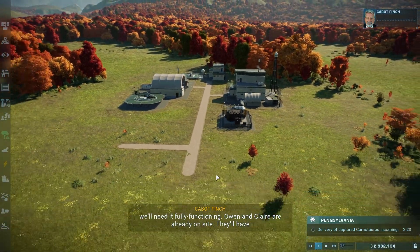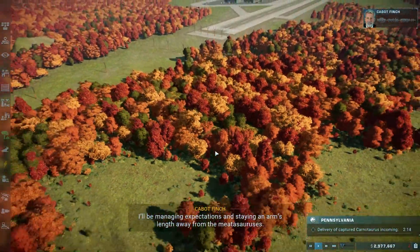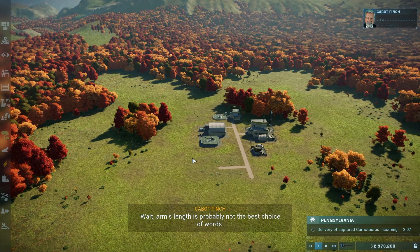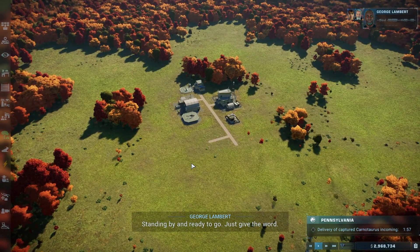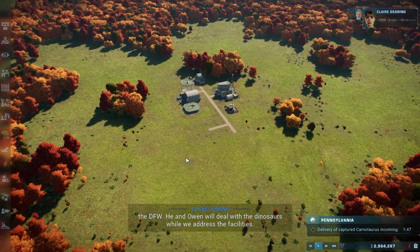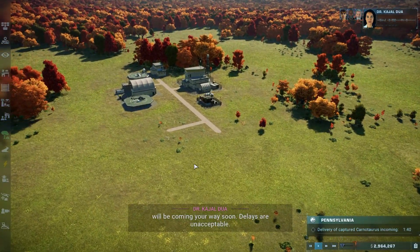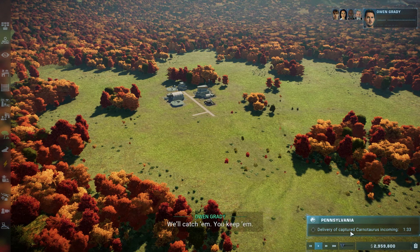Owen and Claire are already on site and they'll have more info. I love the autumn veil of the trees. I'll be managing expectations and staying an arm's length away from the Metasauruses - probably not the best choice of words. We may need some additional hands on this one. George Lambert is standing by - he's an expert ranger who worked with us in the islands and is now with the DFW. Owen will deal with the dinosaurs while we address the facilities.